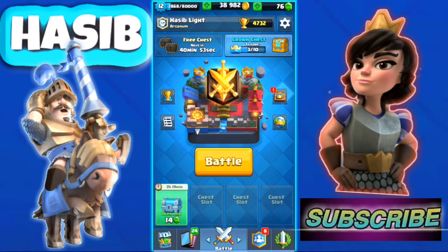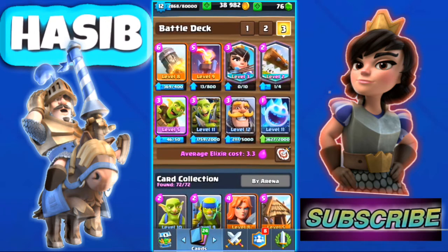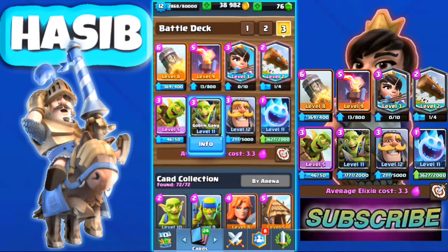This deck is very cycle-oriented and also very control-based. You have Inferno Tower to deal with Hog Rider and Royal Giant, so you don't have to worry about that. You also have Princess for chip damage, Ice Spirit to slow down your enemy's pushes, and a Knight to defend against big pushes.